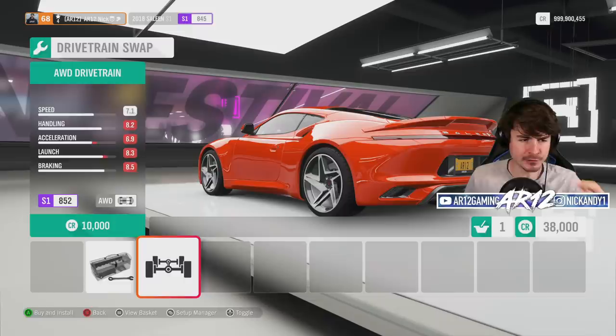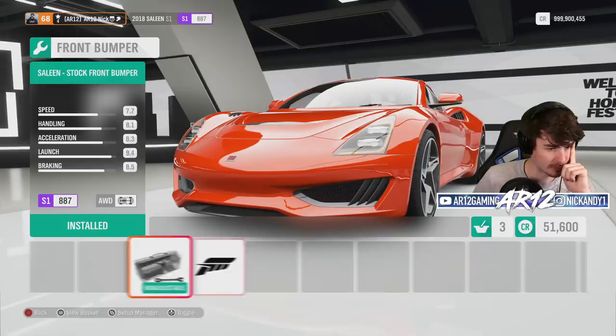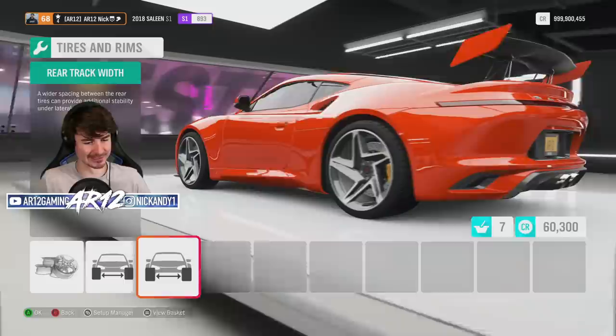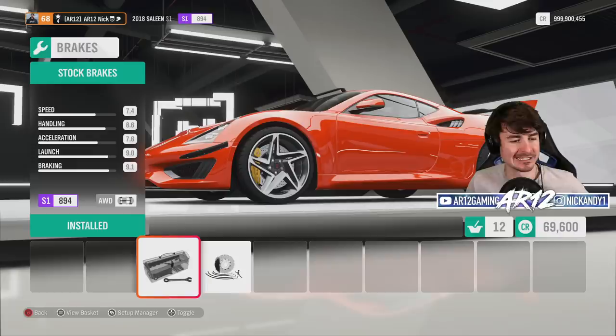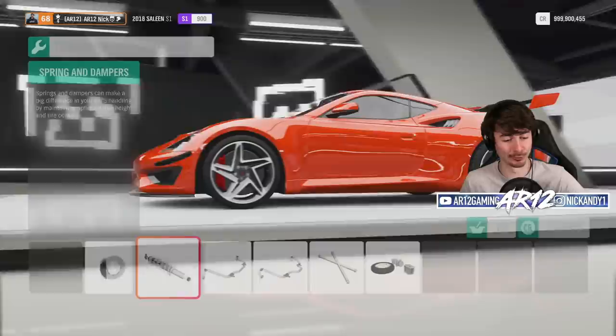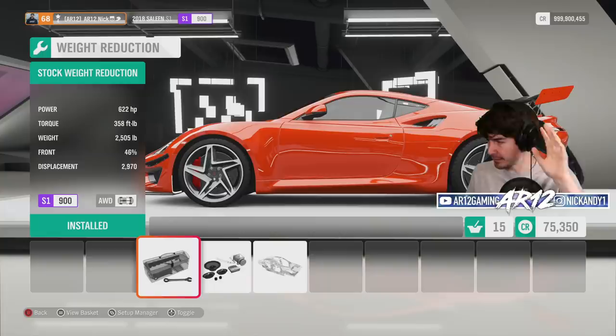We'll get some all-wheel drive so we'll be super quick in the corners. Twin turbo on our new V8 engine — this thing's going to be sick. Do we want a front splitter as well? Are we actually turning this into the Selene S1 cup car? I think we are. We've even got engine spacers. We upgrade our brakes from the yellow Selene ones to some red racing brakes, and that takes us to the top of S1 class. We can get race suspension, rally suspension, and drift. We can even get down to 2,100 pounds.